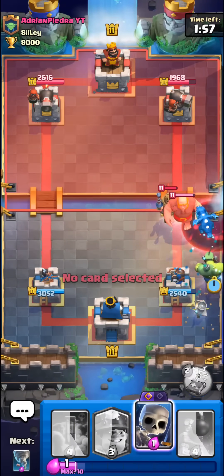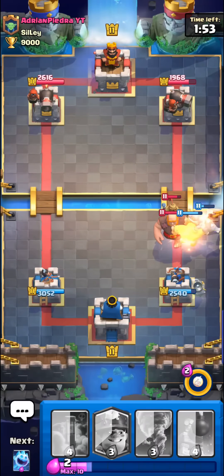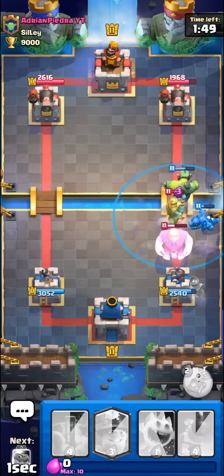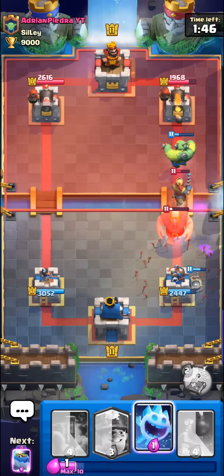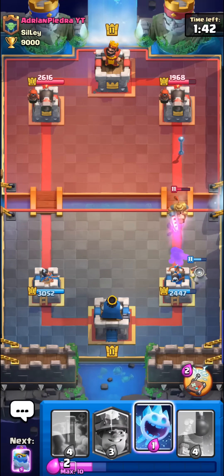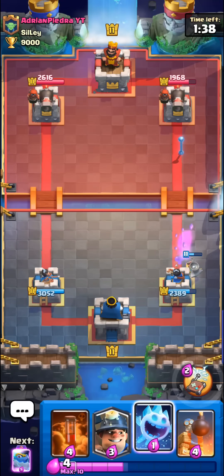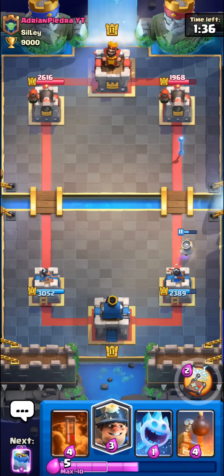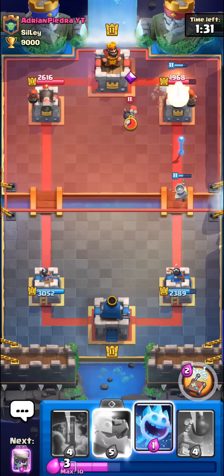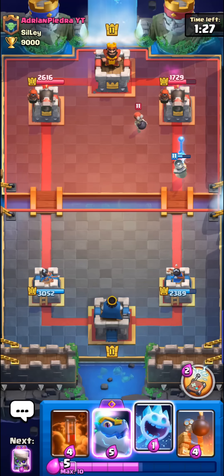I'll go for the Goblinstein here. We have double stun as well so I think we're all good against the Prince. It's kind of weird to play the card though — you have to play the Frankenstein monster and the Doctor at once, so you get a card that's meant to be played on offense in the Frankenstein monster, but then you have the Doctor that's meant to be played on defense, so it's kind of strange. Sometimes you just have to sacrifice the Frankenstein because you have to play it on defense.